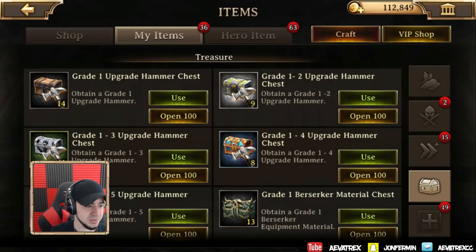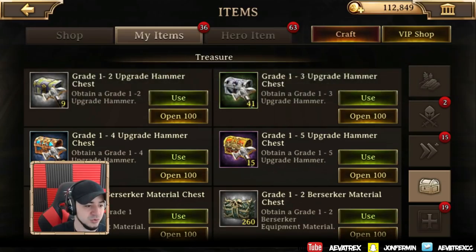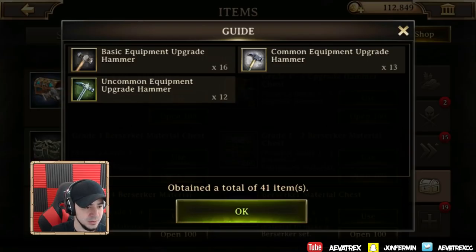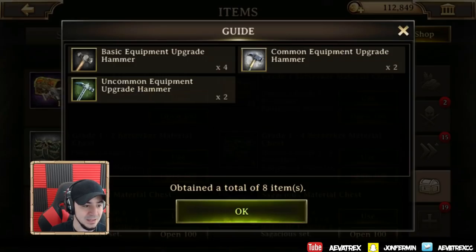Grade 1 upgrade hammer chest — that's pretty much self-explanatory. Grade 1 through 2: let's see how many level 2s I get. I got 6, not too bad. Grade 1 through 3 upgrade hammer — I'm hoping for some level 3s here and I get 12. That's actually a pretty good proportion. Usually the basic ones are what you get a lot more of, but 16, 13, and 12 — that's pretty proportionate.